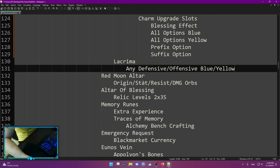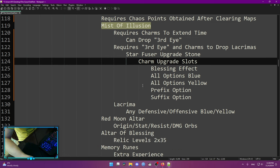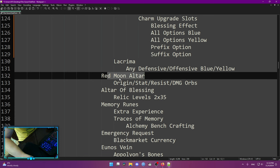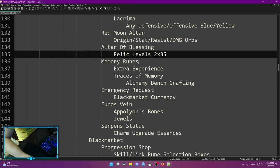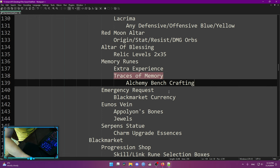Mist of Illusion is the most expensive event but opens up the most damage. After that, Red Moon Altas are for origin stat resistant damage orbs, but to get those you need to clear the Red Moon Alta absolutely fully, so you need a lot of damage — you don't have to do it early. Altar of Blessing: I don't suggest picking up this event until you reach around two relics at max level (roughly level 285), as the progression slows down and you'll get it eventually. Memory Runes give nice extra experience and drop Traces of Memory, which are used for alchemy bench crafting.